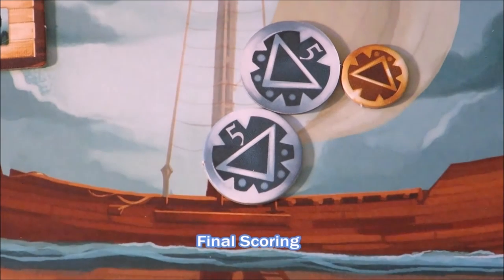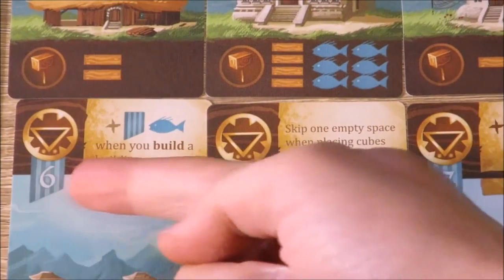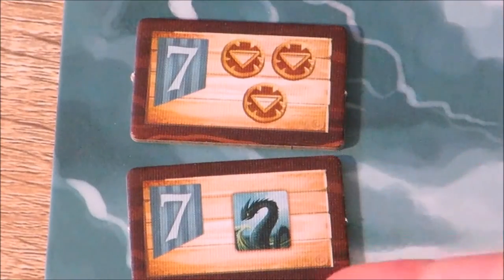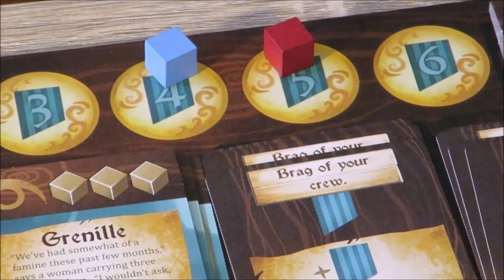When calculating end game scoring, each leftover coin on your ship is worth one Renown. You total up the Renown on all buildings you've purchased, resolve any end of game Renown effects, add up your Renown tokens, and add the position on the Renown track to your final total.